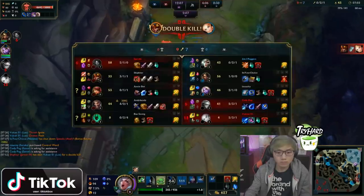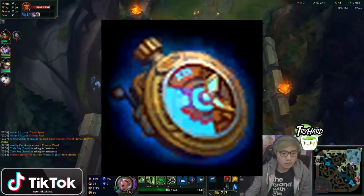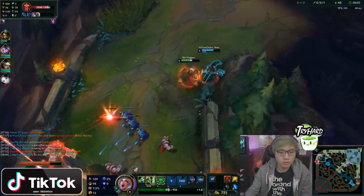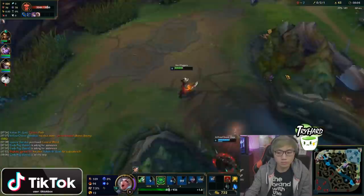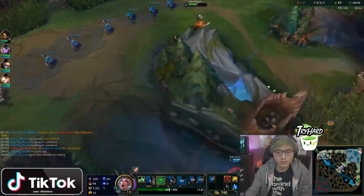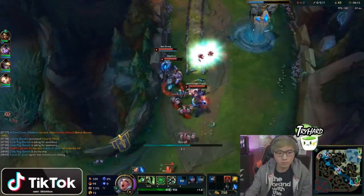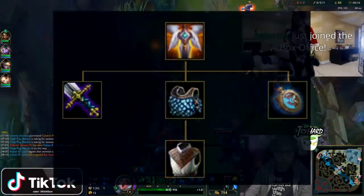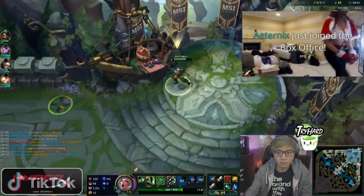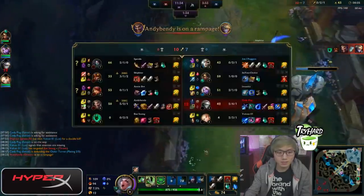Tip number nine: buy the Stopwatch when a big play is coming. Similar to Guardian's Angel, you buy the Stopwatch before a teamfight starts, engage into the enemy team, get your full combo off, and then use the Stopwatch to save yourself after your abilities are on cooldown. It works similarly to Guardian's Angel but in a different way. Always make sure you get the Stopwatch before you buy Guardian's Angel.